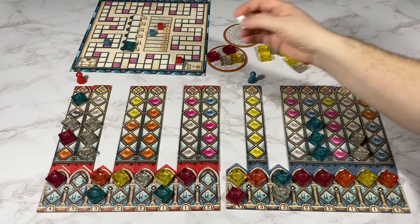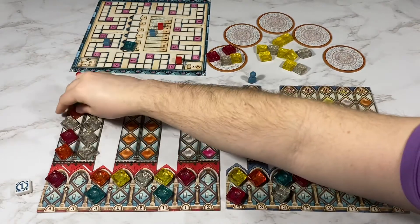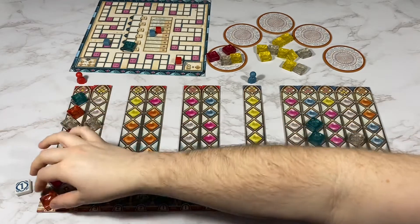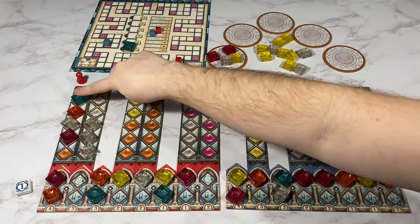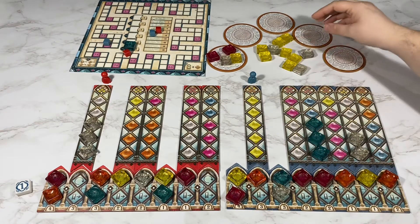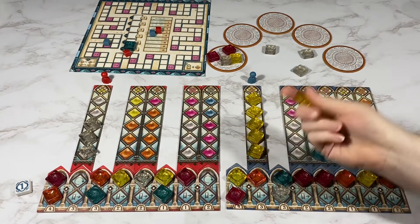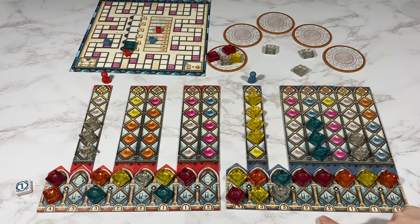My opponent is going to break a glass to take the two oranges in the middle. They will get four, seven, nine, eleven, twelve, thirteen, fourteen points. I'm going to take all of these yellows; I do have to break two of them to do this. Then I'm going to score for three, six, eight, ten, fourteen points.